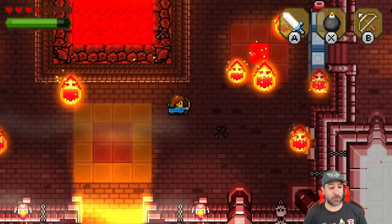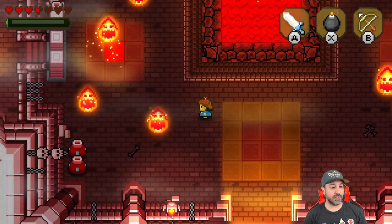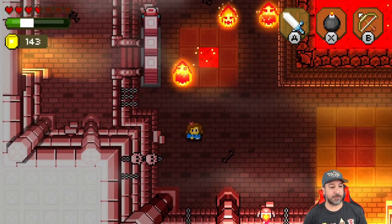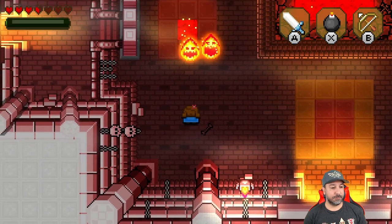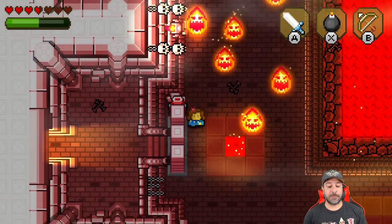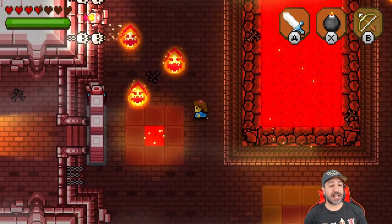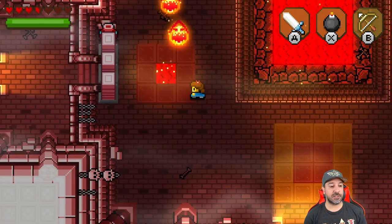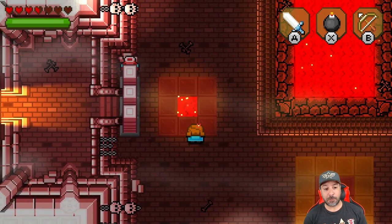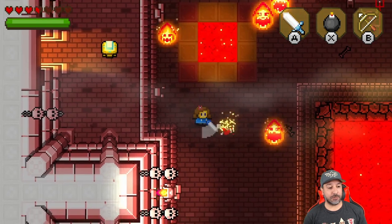At any point in the adventure you can swap whichever items you want equipped. The bow is a really good one to have in this dungeon because these fire guys — you don't want to get too close. You can still take them out with the sword, but in some future puzzles it'll be easier to take them out from a distance. I love this dungeon and why I chose it: the first puzzles are reaction-based — more like traps or booby traps you have to navigate — rather than actual puzzles.